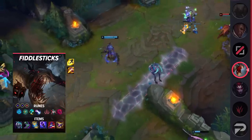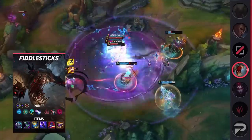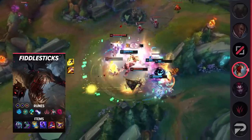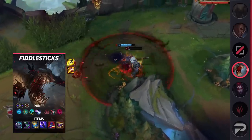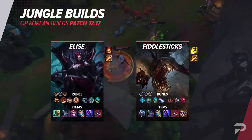The items are Evenshroud, Sorcerer's Shoes, Zhonya's Hourglass, Void Staff, Rabadon's Deathcap, and Shadowflame. Taking Evenshroud makes the most out of Fiddlesticks' powerful CC, increasing the damage your entire team deals against enemies. Since you can hit multiple enemies at once with a good ultimate, you're going to rack up some serious value with Evenshroud as well as Glacial Augment. That's it for the jungle — let's move on to the mid lane.